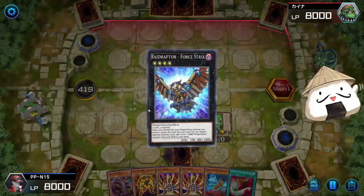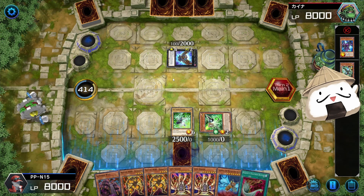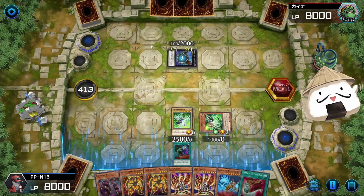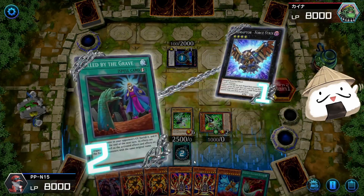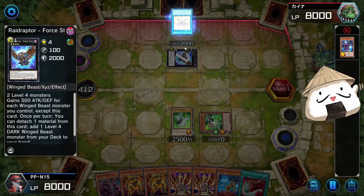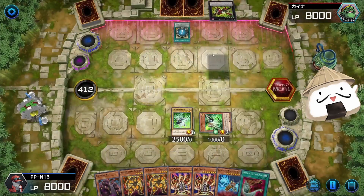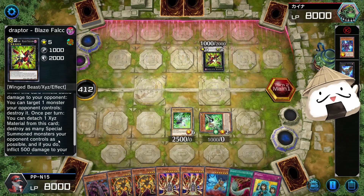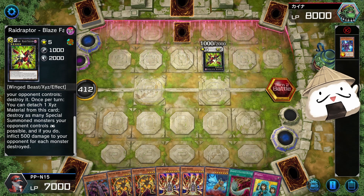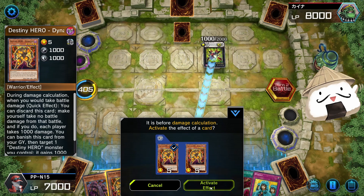He's going to Exceed for another Owl. I think if he uses his effect I will Call by the Grave it because I really want him to stop. I need my turn. I need to stop him from searching. He's just going into Blaze Falcon now. I'll take the damage — actually I don't even need to take the damage. Dynamax, go! Next turn I think I have a clear OTK here. We drew our Numeron Network as well.